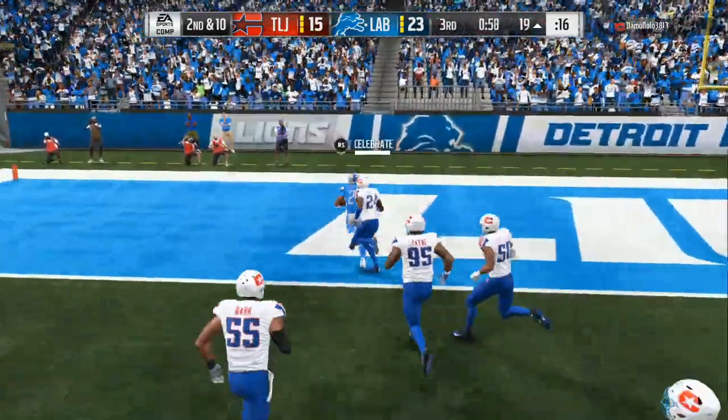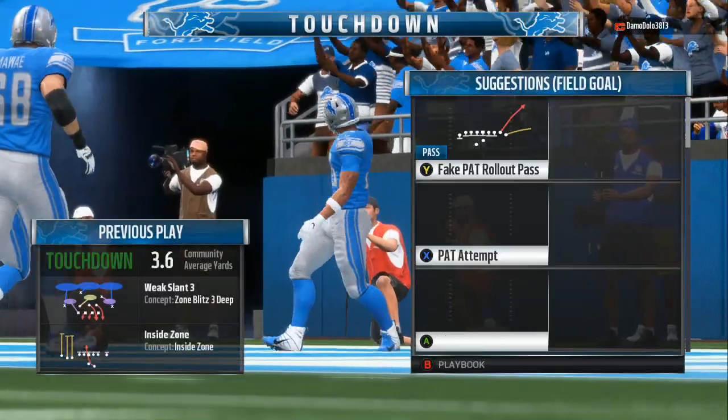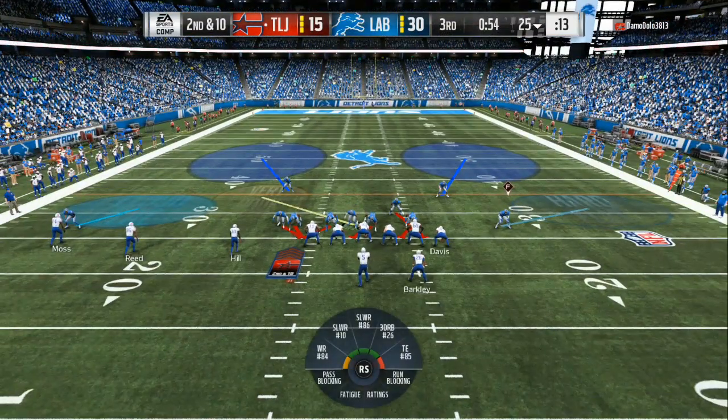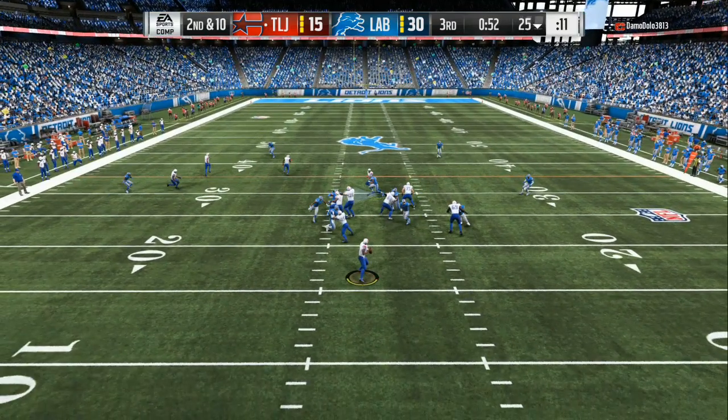Once you see somebody is willing to play defense like that, which should be unacceptable in Madden, just keep the ball on the ground, set up your blocks, follow your blocks, and go into the end zone for a touchdown. Passing the ball is fun, but when you play against somebody with no skill who is willing to drop eight in coverage instead of blitzing or playing coverage defense with at least three people coming, leave the ball on the ground.